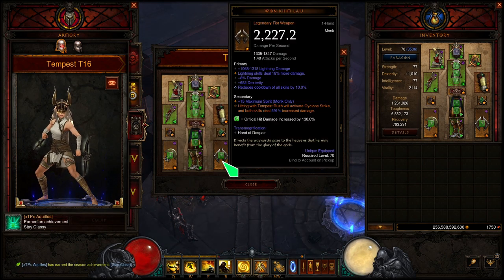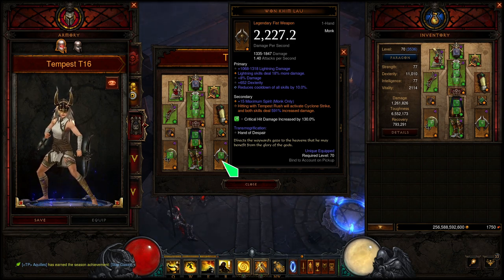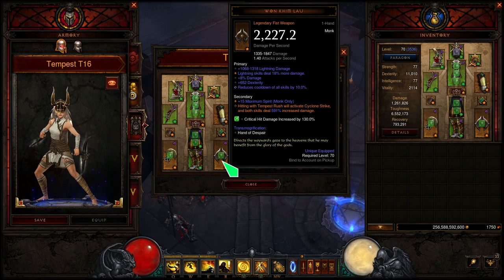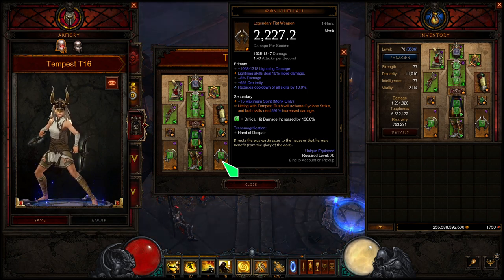For the other weapon — the new and improved one — hitting with Tempest Rush will activate Cyclone Strike, and both skills deal up to 600% more damage. I want this buff mainly for Tempest Rush; I don't really care for the damage Cyclone Strike deals, but the extra damage for Tempest Rush is awesome. Cyclone Strike is still going to be important, but not for damage purposes — for other purposes that relate to damage through Tempest Rush, which I'll explain once I get to the skills.